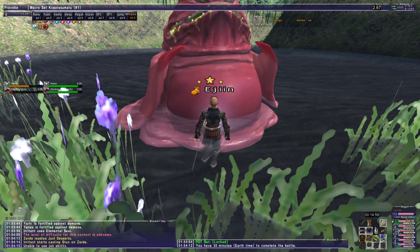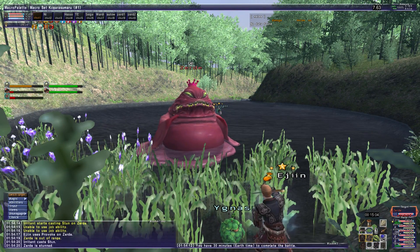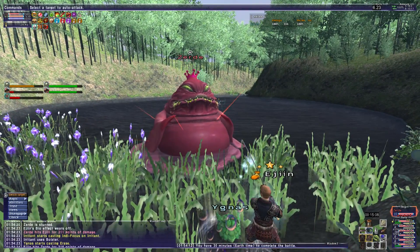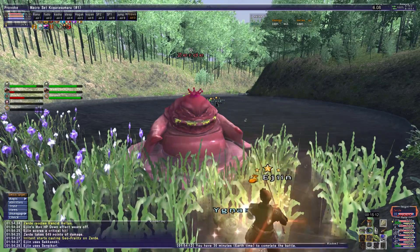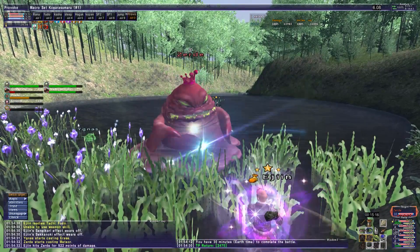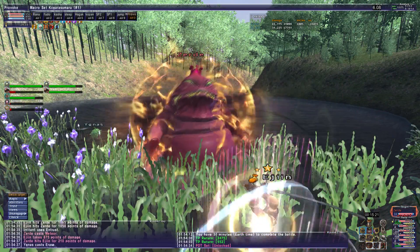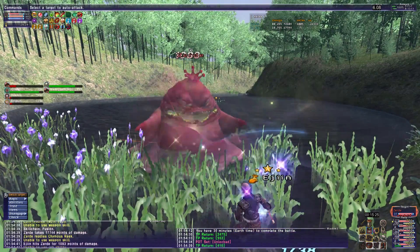You'll see later on in the fight that I did not use any sort of program to heal. This is all me healing manually during this fight, plus the help of Yagnus. Due to that, I kind of flustered doing skillchains. I definitely could have done a lot better — this is not the smoothest attempt I've done, but it still worked out.